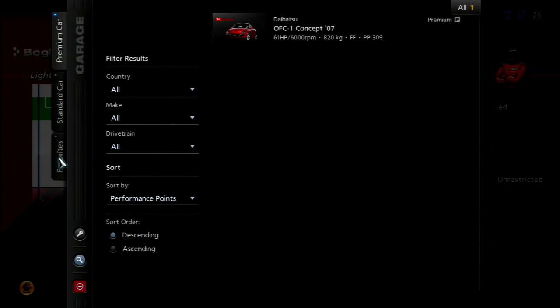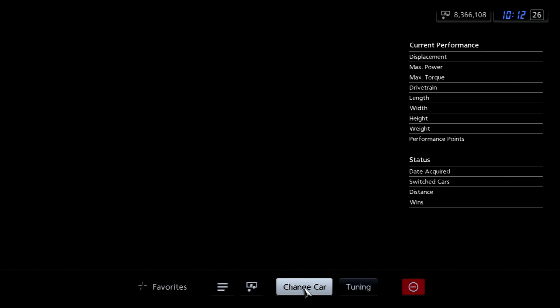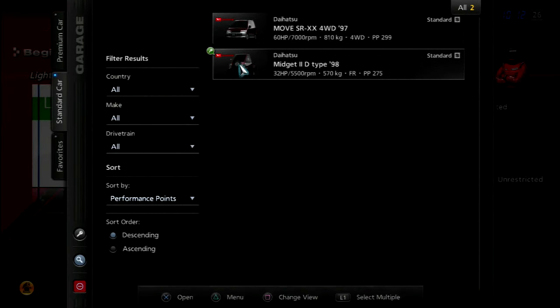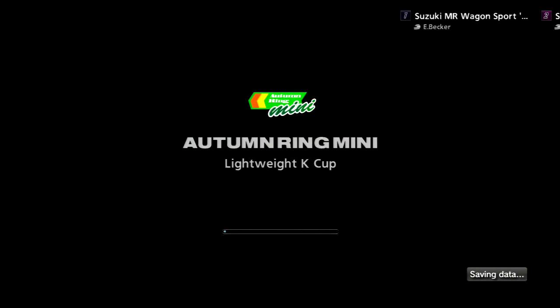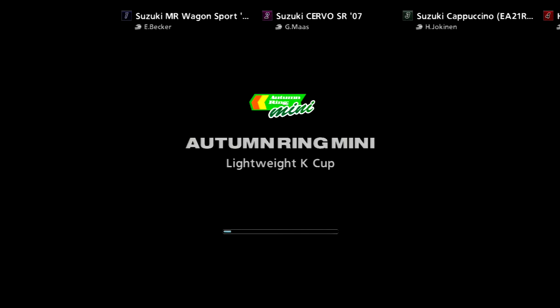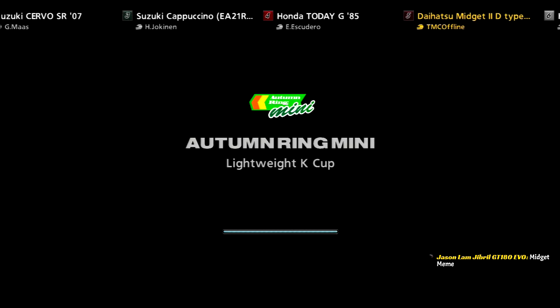For the Auto Ring Mini one, I'm going to use the boy. I said I was going to use the OFC-1 for this event, but nah. A Midget and a Move are much better looking cars, and they're just cooler, in my opinion, than an OFC-1. And yeah, that one's premium, but I don't really give a damn. I'm going to use the Midget.